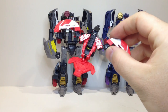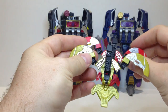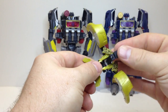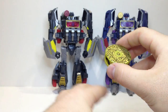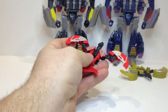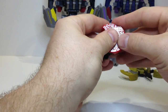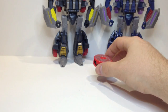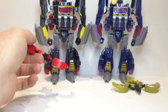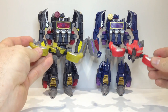We had Laserbeak from before, and now we've got Buzzsaw. Buzzsaw is just a gold or yellowish variant of Laserbeak, as he always was, and the transformation for him is the same. There's our figures, there's our dudes. To transform him, you just fold him together — and there he is. We'll just swap them around — that's them.